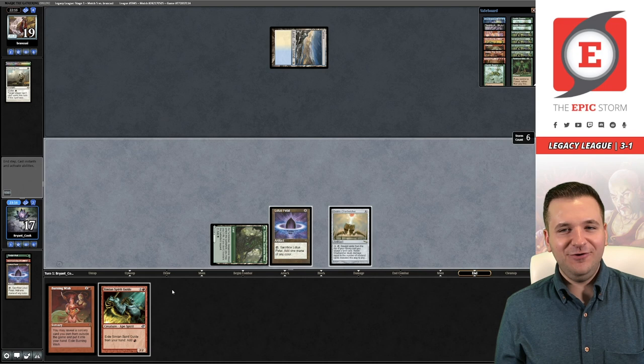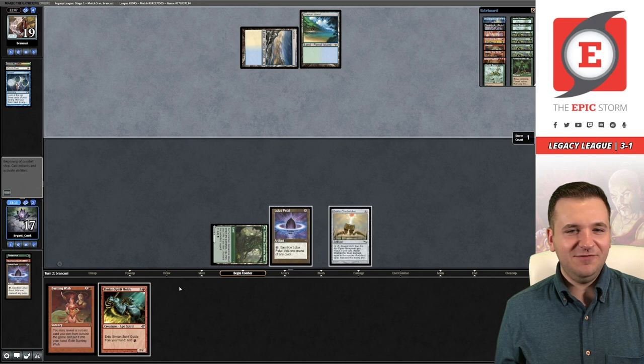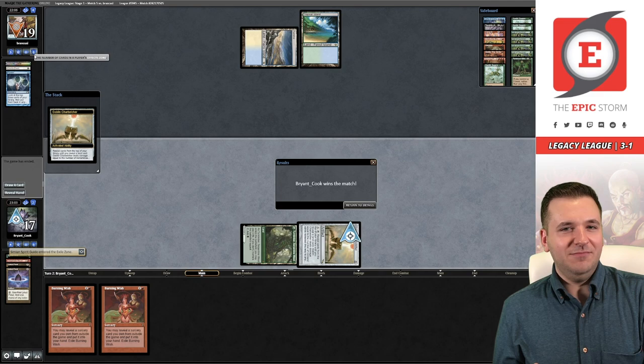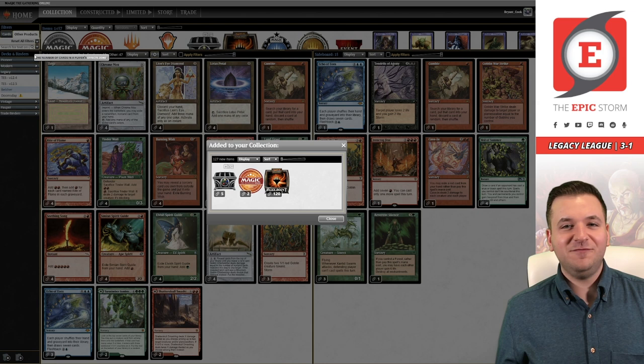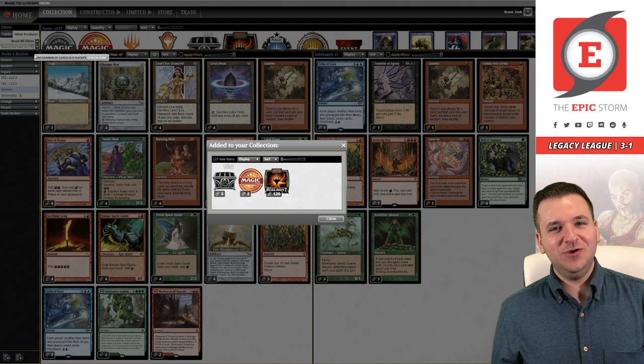There's a correct Armageddon Clock and a wrong one — the correct one is from Planeshift. Get that judge trash out of here. We need to not reveal our Taiga — I shouldn't have even said that out loud. If we lose this game it is literally my own fault. Before one — and this match was only five minutes, which means I think we came in under 45 minutes! I hope you enjoyed Bryant the Belcher. Subscribe and have a great day — keep storming!